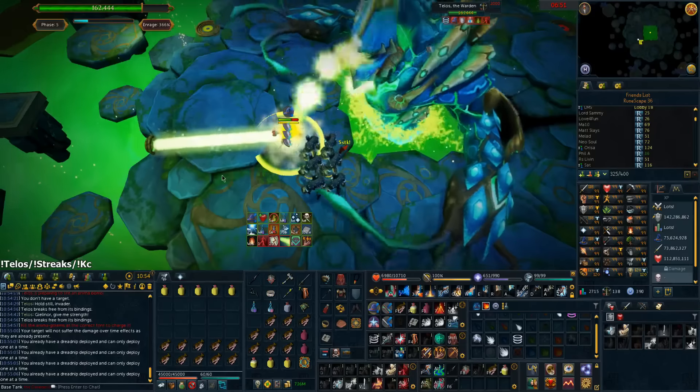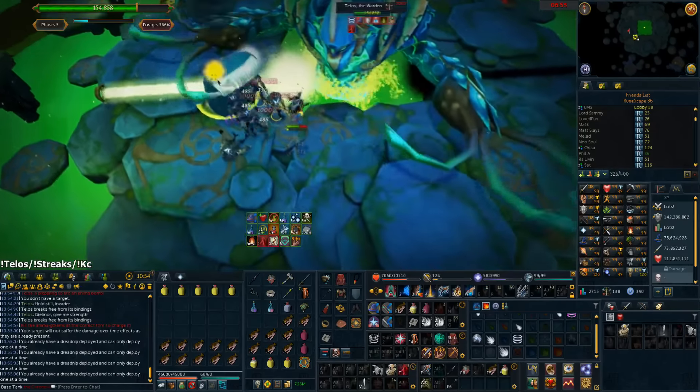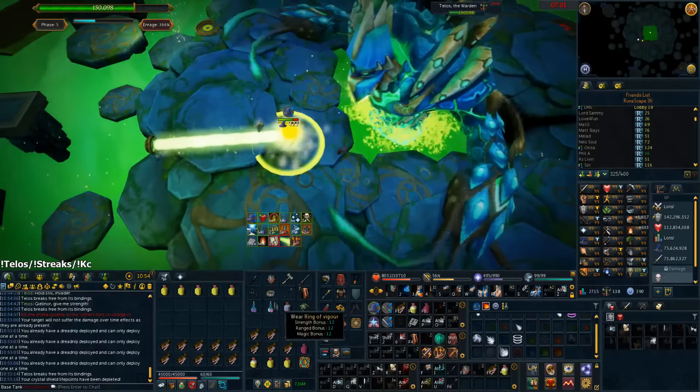Now go to the minions — you want to tsunami them as you run away from the rock, out of the beam. The minions will die; use corruption blast on them, then go back to Telos. You want to use your Guthix staff and then build to omnipower.